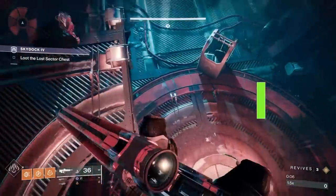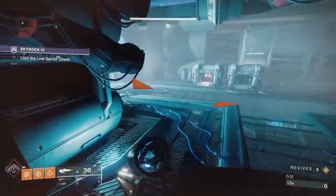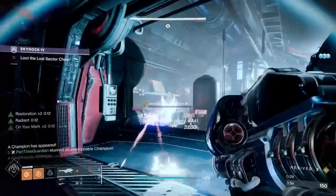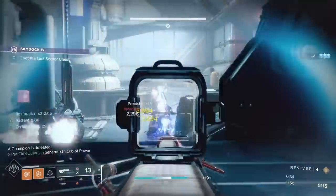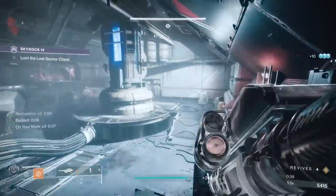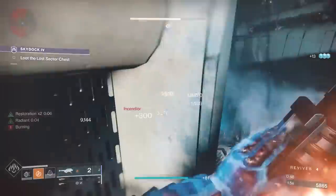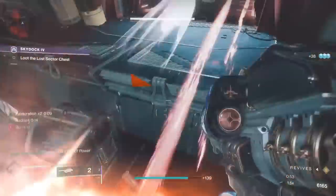Lost Sectors have always been in Destiny 2, but more recently they've added Legend and Master Lost Sectors. Just like other tiered PvE content, these are power-capped activities. If you do them solo, you get a chance at obtaining exclusive exotic armor — some of the most powerful exotic armor in the game. You have to do it solo, and while it can be a grind, it's a guaranteed one: if you do it enough, you will get those drops.